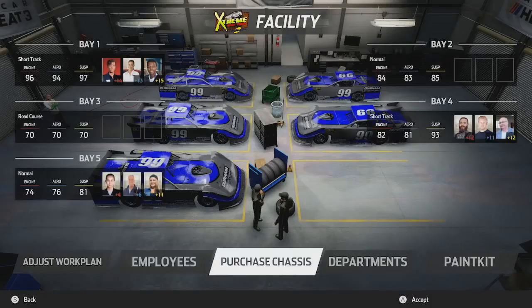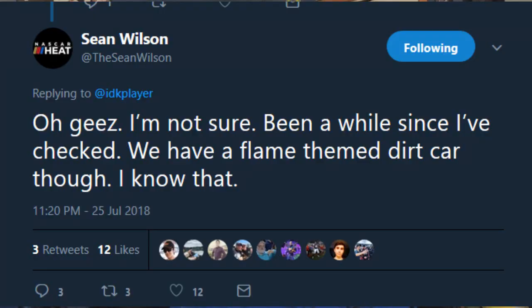You also have to buy the car models. Hey, there's a paint kit! We're going to get a paint kit. I remember Sean Wilson mentioning something like somebody asked if there's more paint schemes and he said 'I think there's a flame one.' So really the only thing we got out of it was there's a flame scheme - we got one more new template. But there's a paint kit thing.